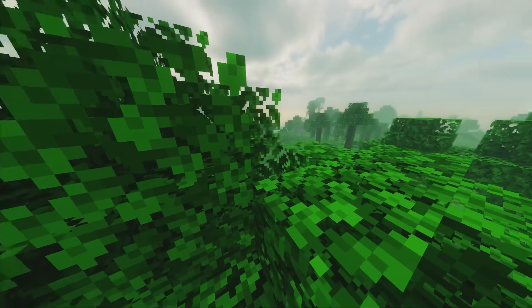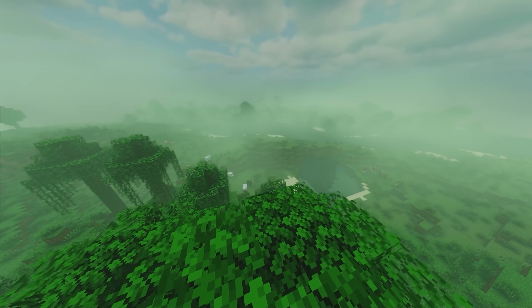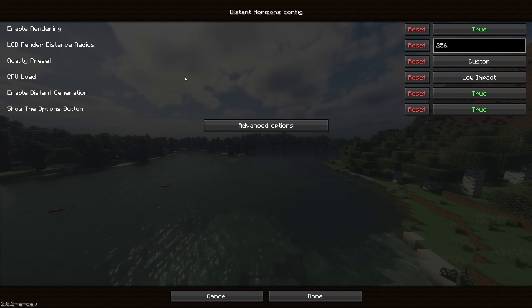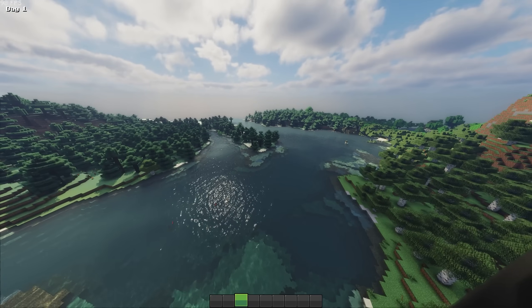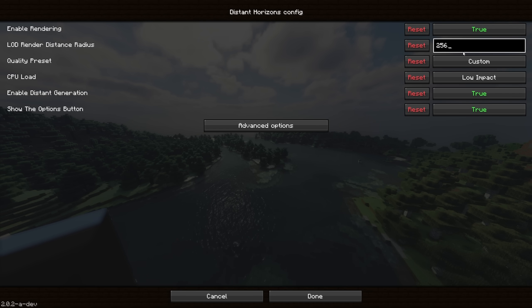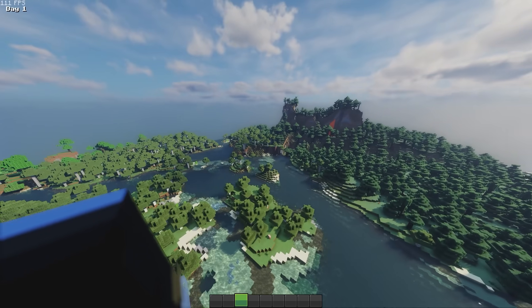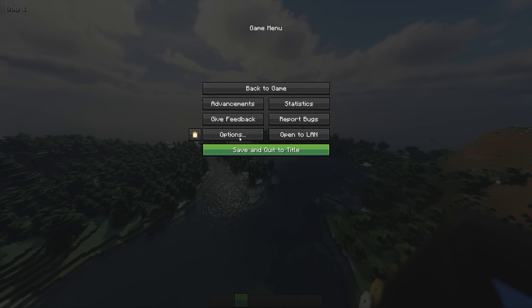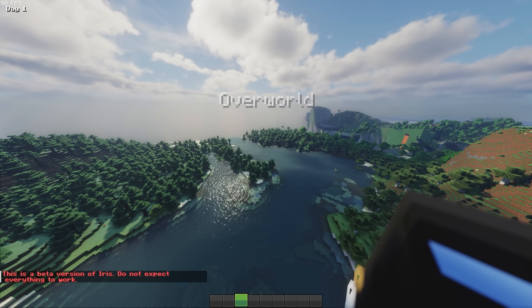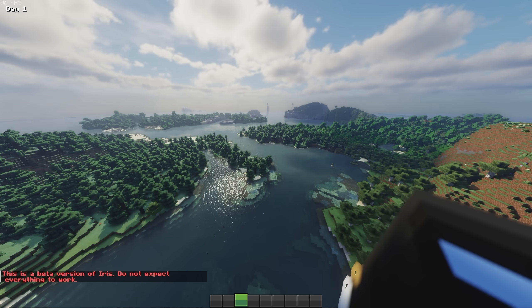So I wanted to talk about how you can get the most out of Distant Horizons. It's not without its bugs and it's a little odd to work with. If you go to the Options tab and then Distant Horizons Options, you can turn on and off the rendering. The LOD render distance — anything higher than 256 just doesn't load very well, or doesn't make much of a difference. You can try to jog it by changing the vanilla render distance. A lot of the time it just doesn't load unless you leave the world and then re-enter it — when I relaunch the game, it will work.